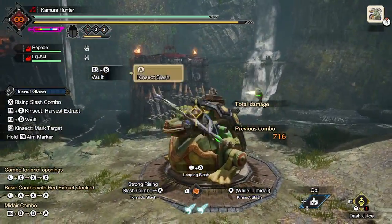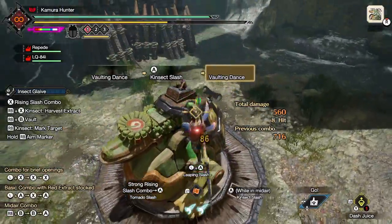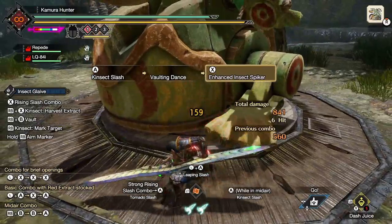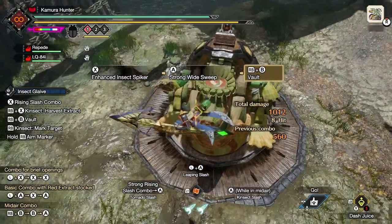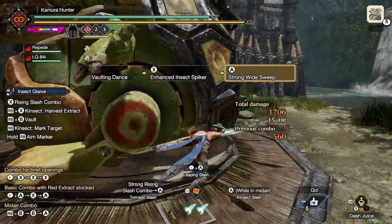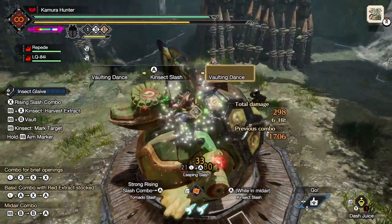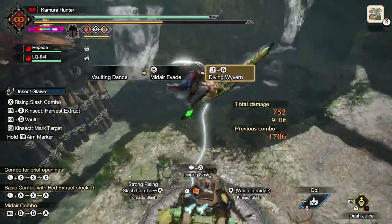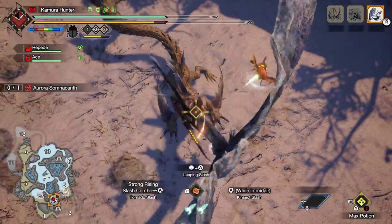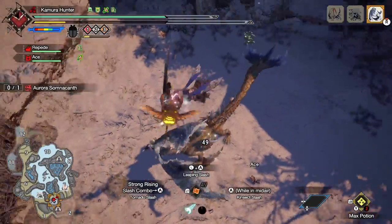Now here's the thing about Kinsect Slash: if you get the Red Extract from the monster, following Kinsect Slashes won't accrue more Extracts. However, once you have the Red Extract, you'll be able to do an Enhanced Insect Spiker — a repositioning tool that does a lot of damage. In an ideal situation, the optimum thing is to use Kinsect Slash to get the Yellow and White Extracts, then get the Red Extract, and attack with your fully charged Diving Wyvern. The whole rotation does a lot of damage, and even the Kinsect Slash damage itself is significant.